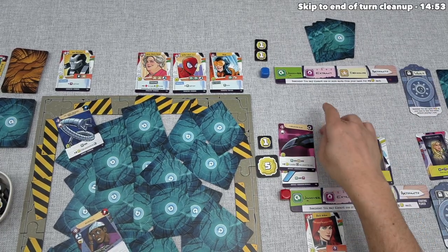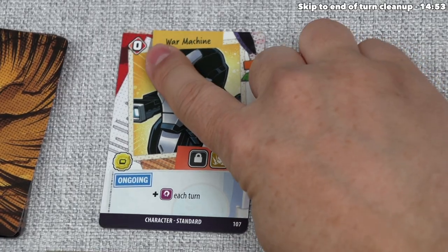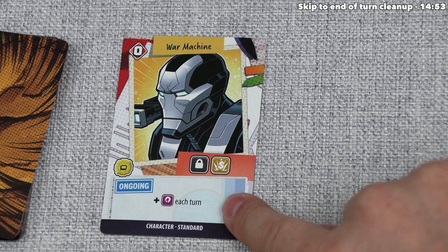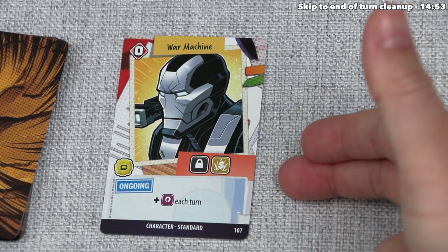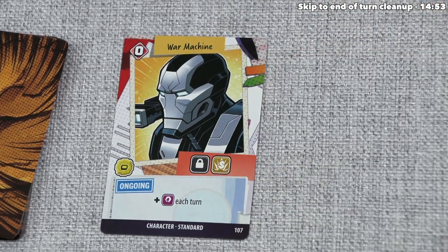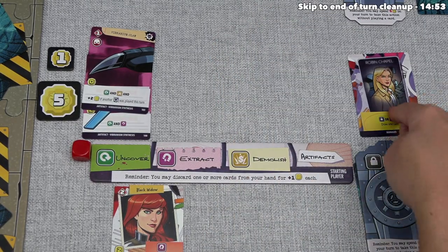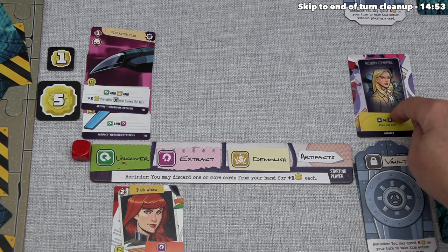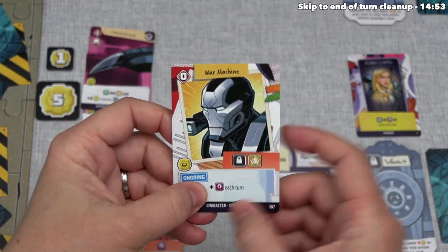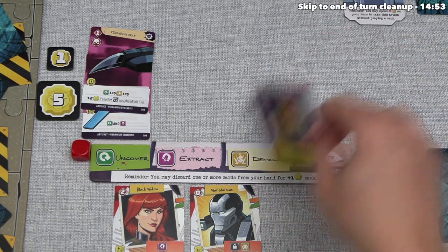We finished one recruitment, but we can recruit more. I think there's a great option here — War Machine came out recently. They're worth zero power at the end of the game, but they have an ongoing effect: for as long as they are in front of us, we get an extra extract action every single turn. In order to recruit War Machine, we need to discard a vault and a demolition card. We do have demolish and a vault here — in fact, this is the main reason I decided to go with the vault action, because I wanted to recruit War Machine. So War Machine goes here, giving us that ongoing effect, and we discard Robin Chapel to satisfy the vault requirement.